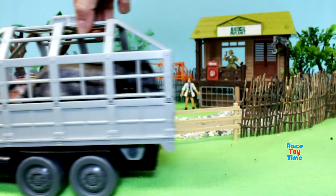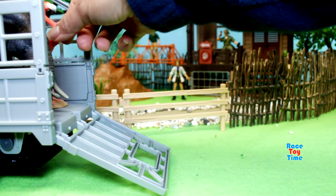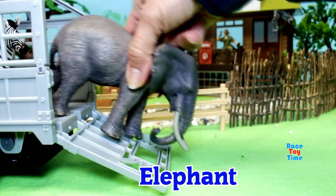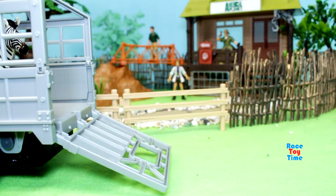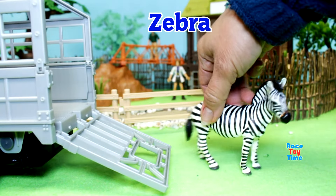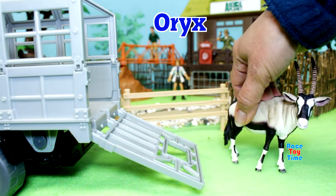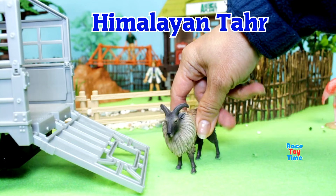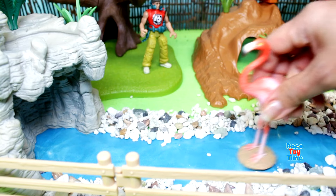Now let's add some animals on the Diorama. Here is the truck, and we have some animals at the back. Here is a Flamingo. We have an Elephant. Here is a Zebra. We have an Oryx. And Himalayan Tar. Now let's open the gate and put the animals in the Animal Care Center.